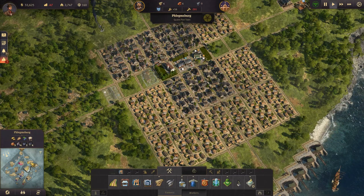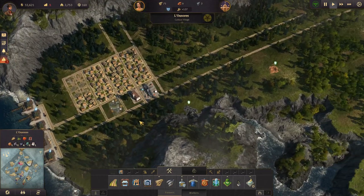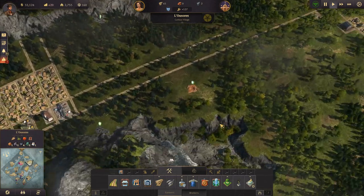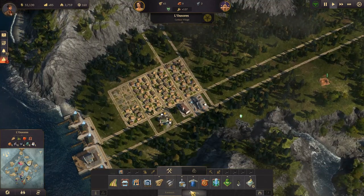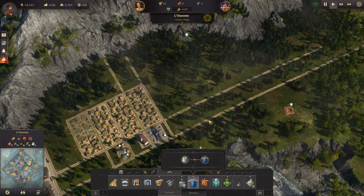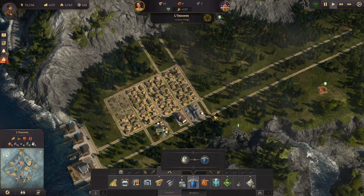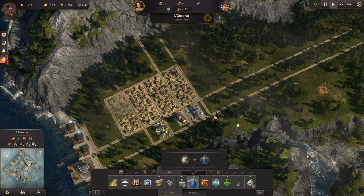We'll leave this island alone for a bit and move over here — we have a lot of timber over here. Let's build the pub, and then in the next episode we'll work on production over here: work clothes and stuff like that. We're out of time for this episode, so thanks very much for watching. If you enjoyed it, why not leave a like and maybe subscribe so you don't miss out on future videos — see you next time!